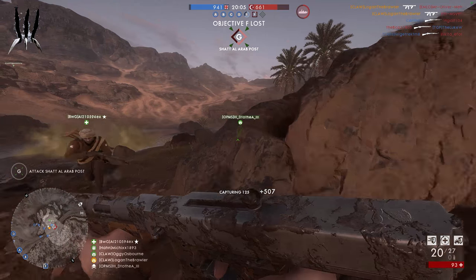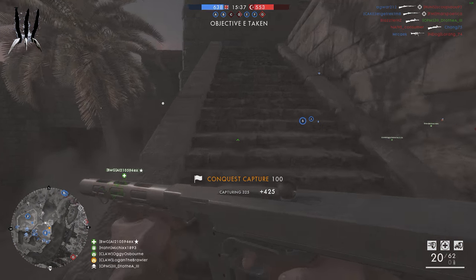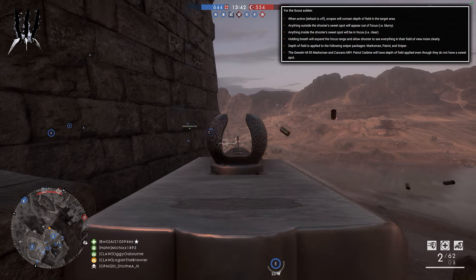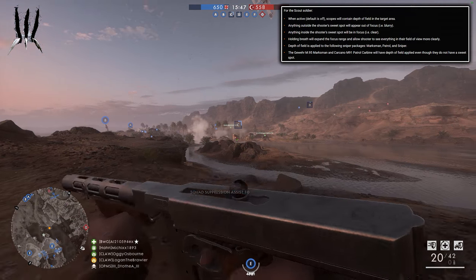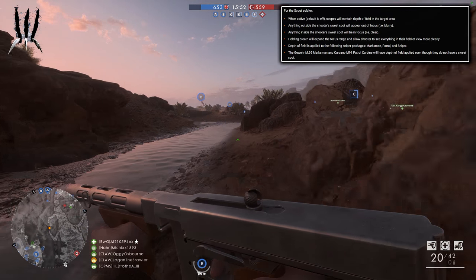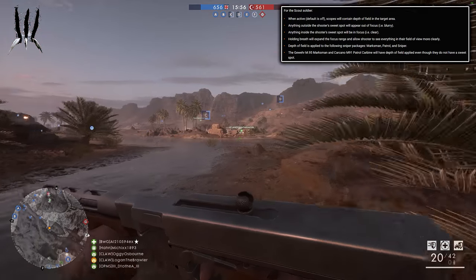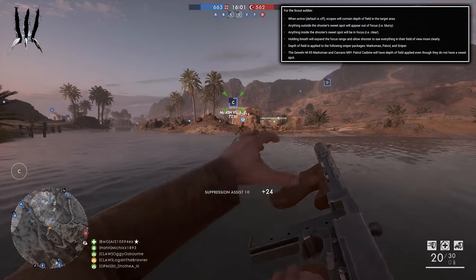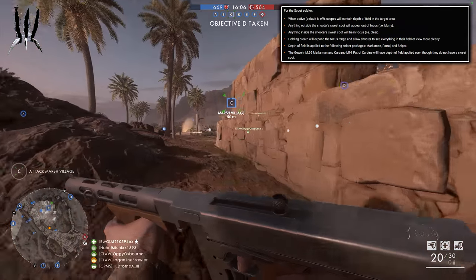If you've played the game after the update, you may have noticed some welcome changes to the sweet spot function for the scout soldier. When active, scopes will contain depth of field on the target area. Anything outside the shooter's sweet spot will appear out of focus, and anything inside will be in focus. Holding breath will expand the focus range and allow the shooter to see everything in their field of view more clearly. Depth of field is applied to the following sniper packages: marksman, patrol, and sniper.